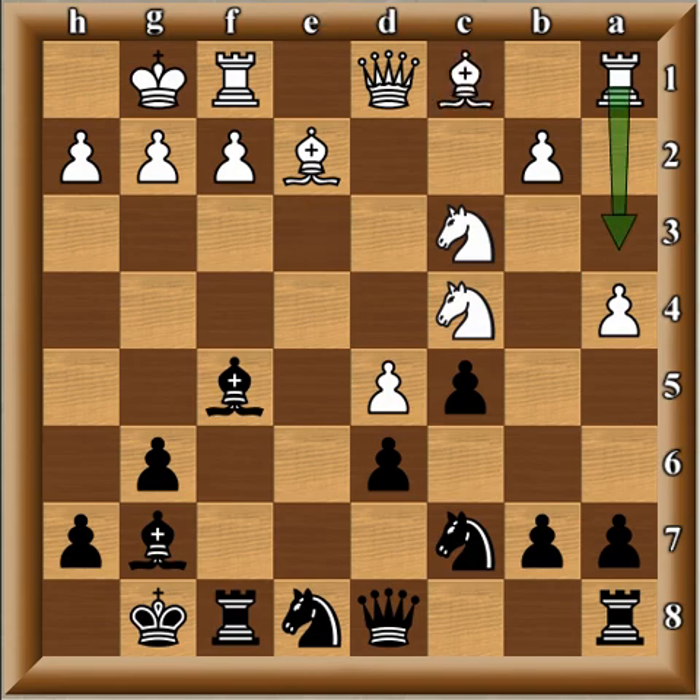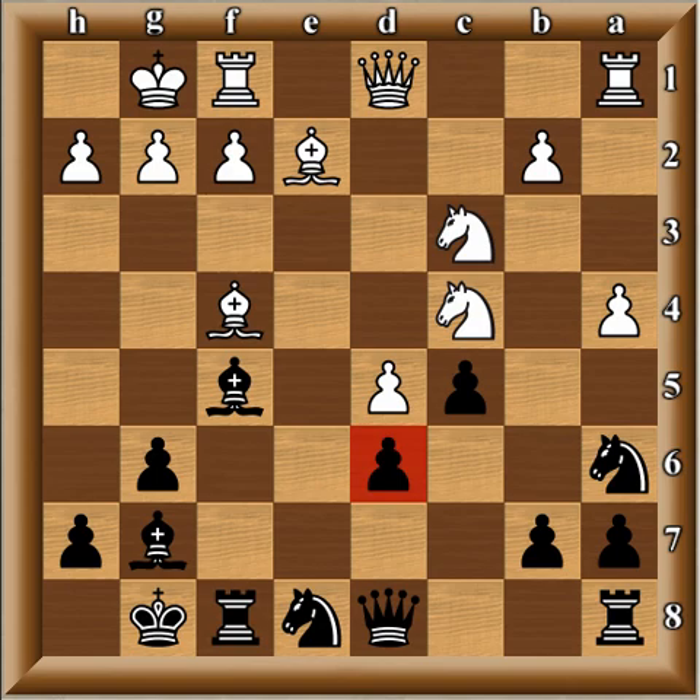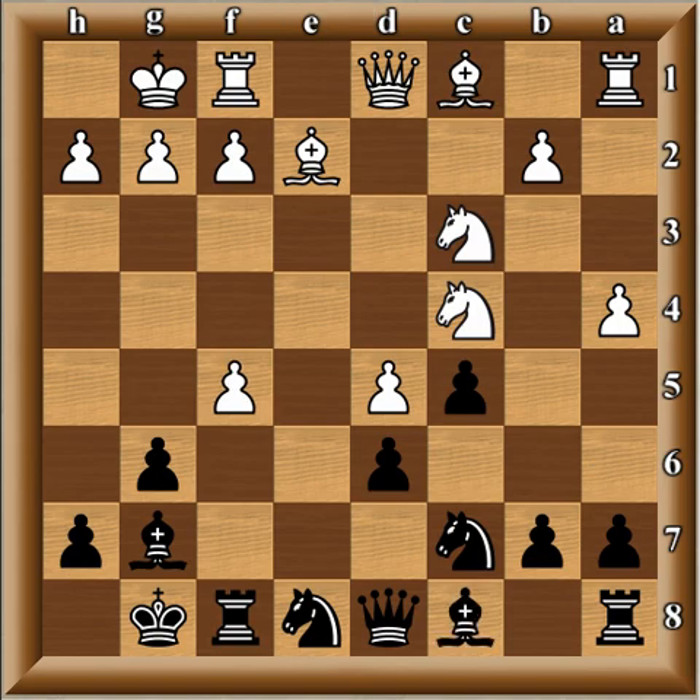Instead of run-of-the-mill moves like bishop e3, rook a3, or bishop f3, white will play sharper with bishop f4. Even though Na6 is possible here, this pressure can be very uncomfortable for black. So getting back to the game — Kramnik opted for rook takes f5, and this move prevented bishop f4.